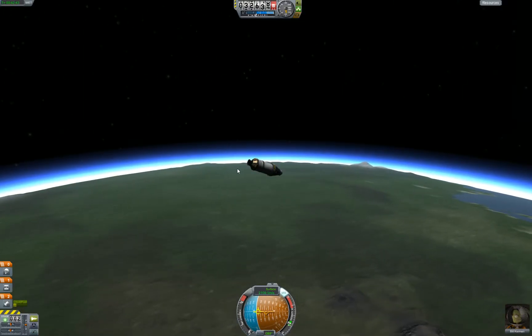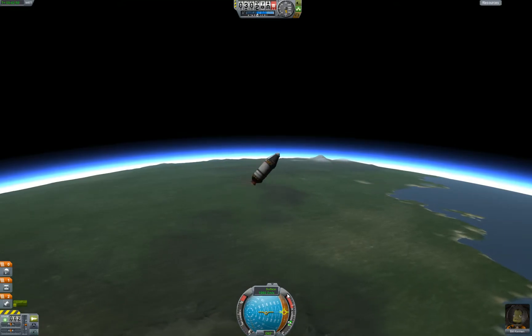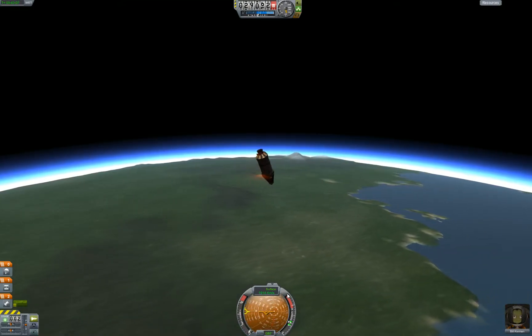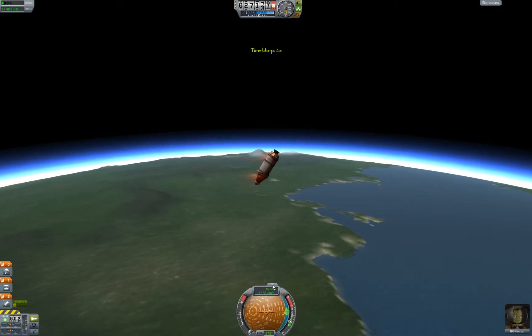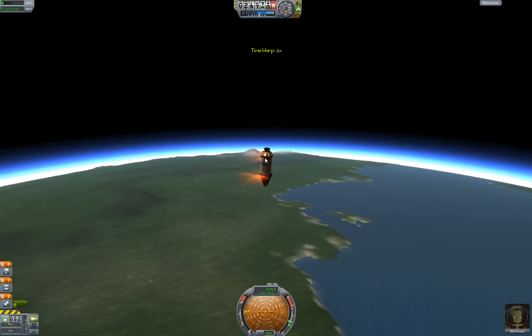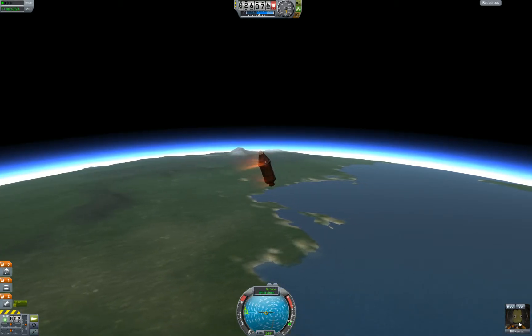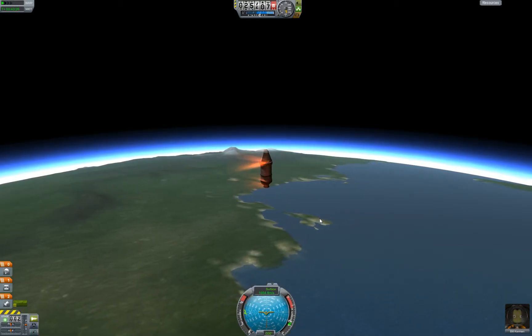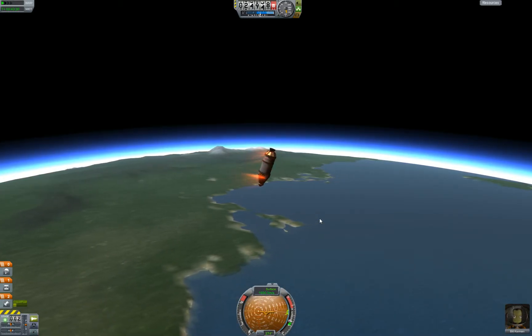I'm going to turn off SAS at this point because we're just going to tumble like a crazy thing. Let me slow down a bit — slow down time to regular. It's like flopping around in the atmosphere. Bill's totally okay with that. It should settle into a nice aerodynamic — let's go in butt first, eventually.